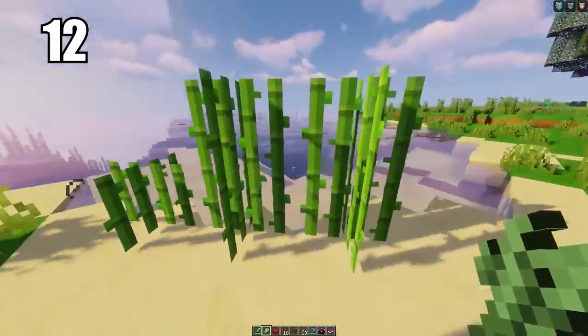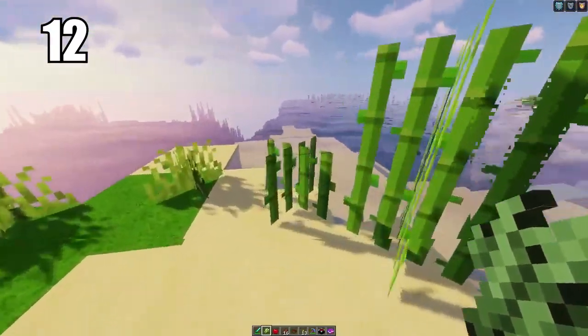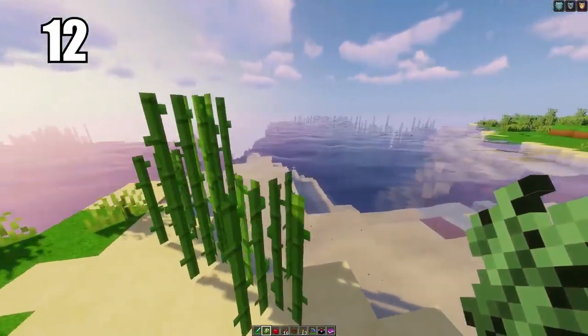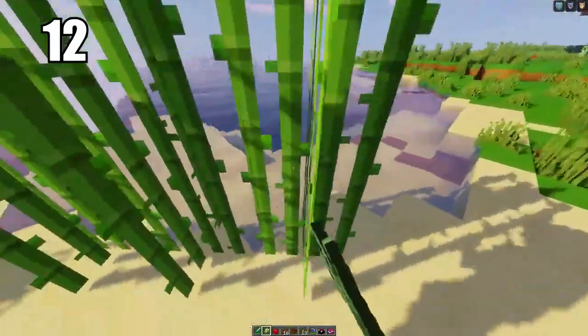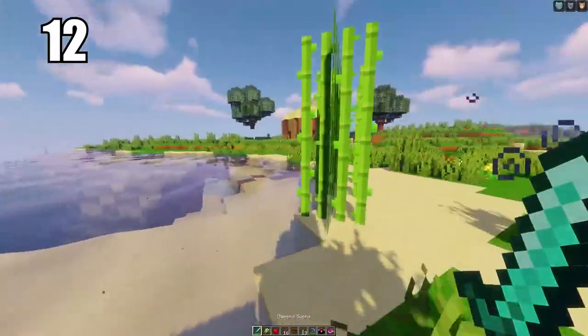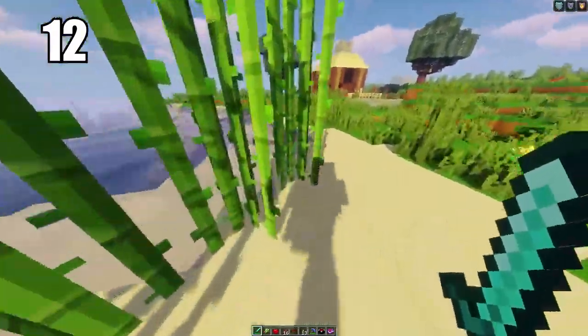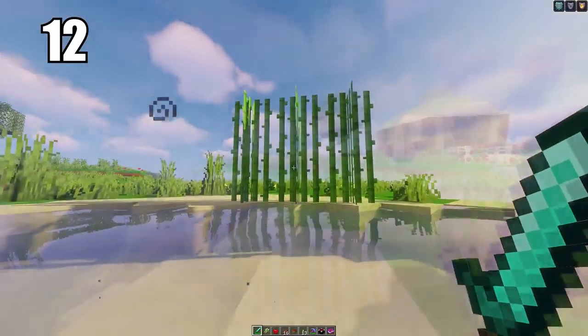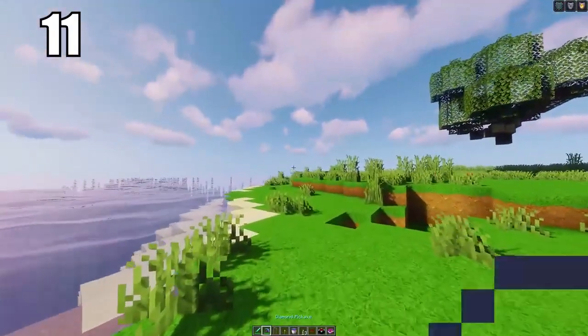Tip number 12: if you're going to be growing sugar cane — which I recommend because it's a great resource — grow it on sand, as people claim this is the best and fastest way to grow sugar cane. The reason you want the resource is because sugar is not only an important ingredient in making cakes but it's also really good for trading with villagers, as that's often what they want. Having a block of sand in contact with water, maybe near your house or farms, is probably the easiest way to go about it.